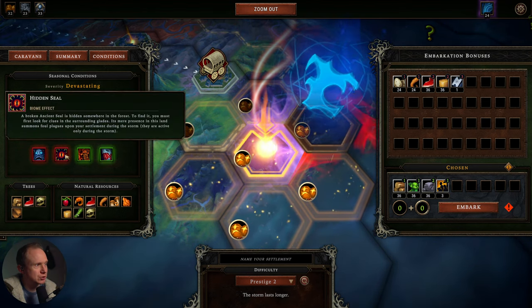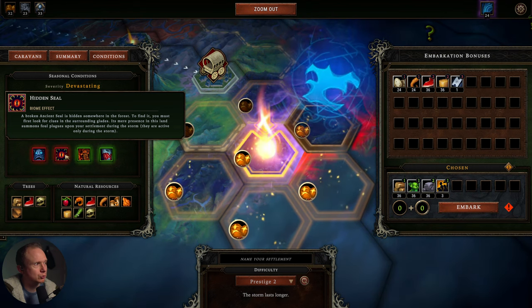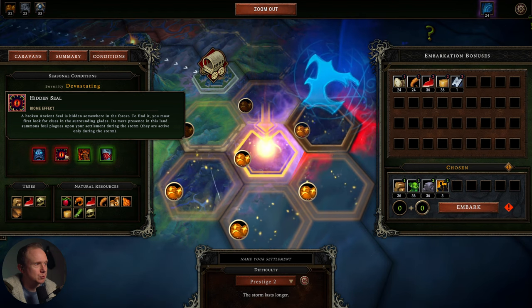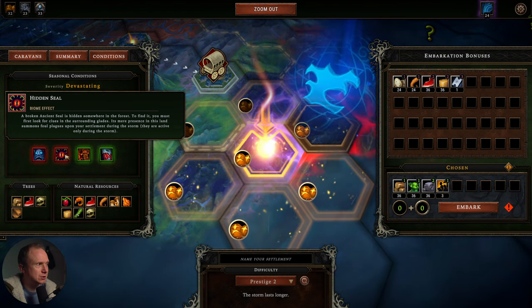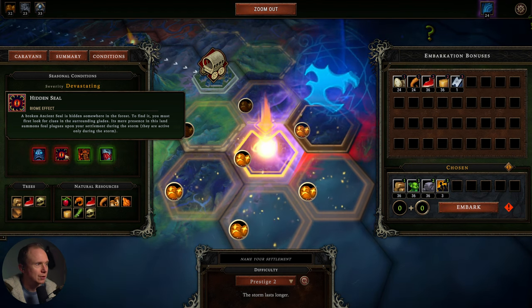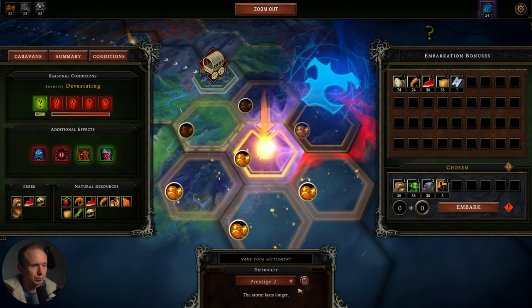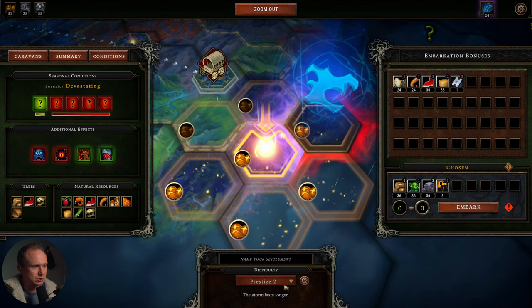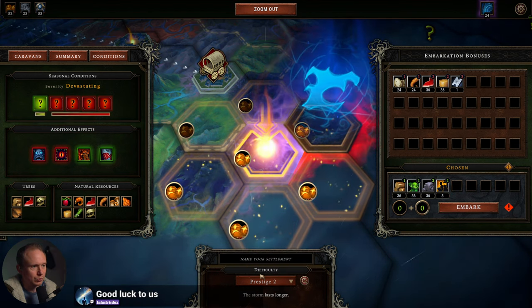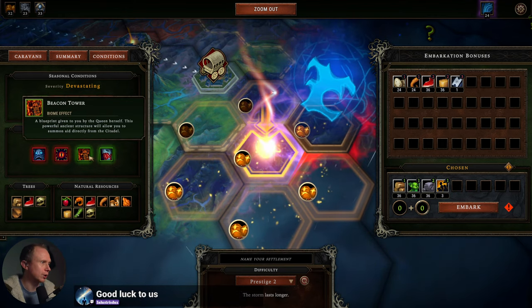Broken Ancient Seal is hidden somewhere in the forest. To find it, you must first look for clues in the surrounding glades. Its mere presence summons foul plagues upon your settlement during the storm. They are active only during the storm, but Prestige 2 is going to make the storm last longer. We could go Prestige 1, but I think we're going to go for it.